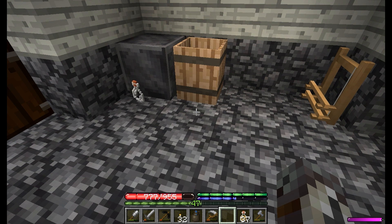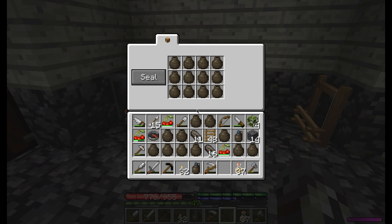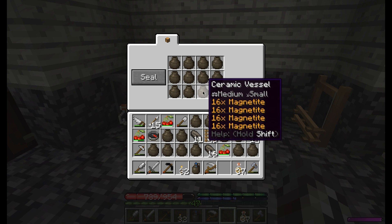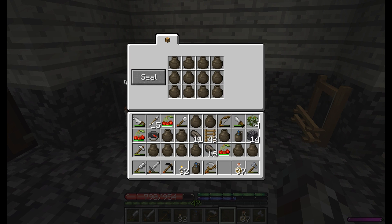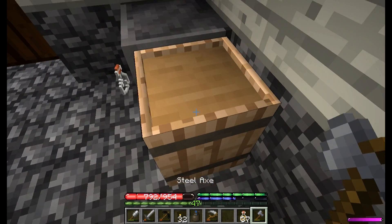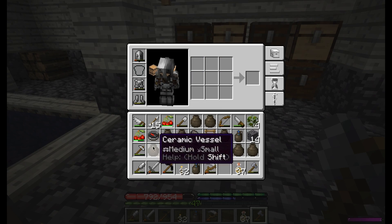Hi guys, Zeph here, and welcome back to another episode of TerraformaCraft. Let's take a look at all the iron we got — nine vessels full, and this is all normal quality magnetite too. I've also got another stack there and there. So I'm okay with this haul. Now I just gotta get it home, which shouldn't be too bad actually.